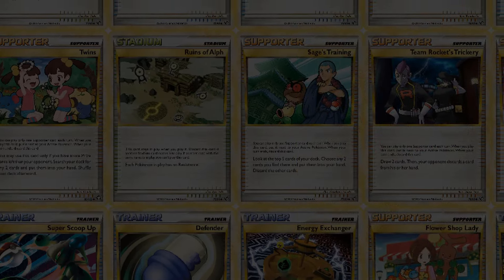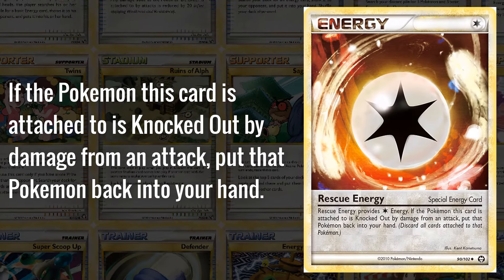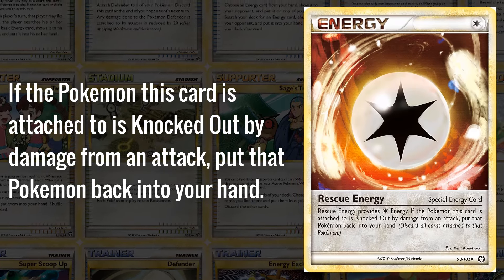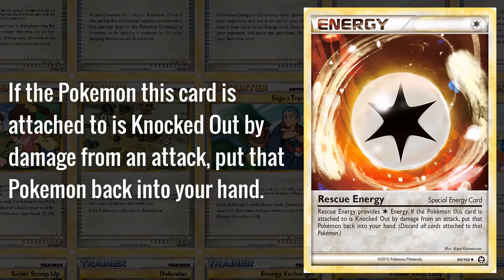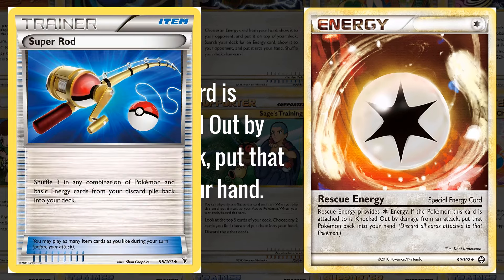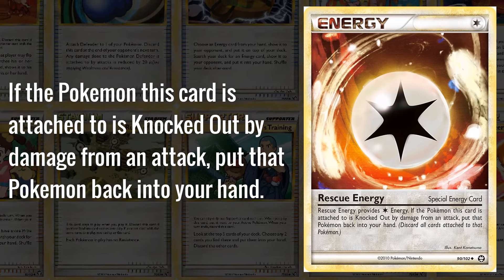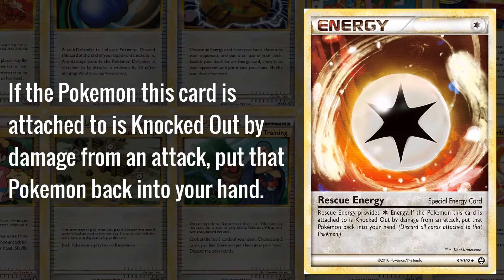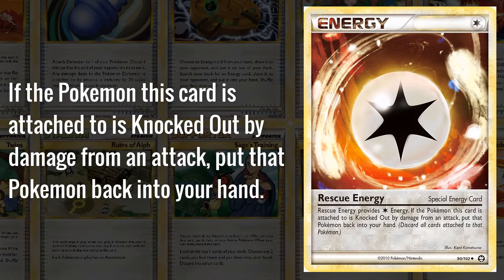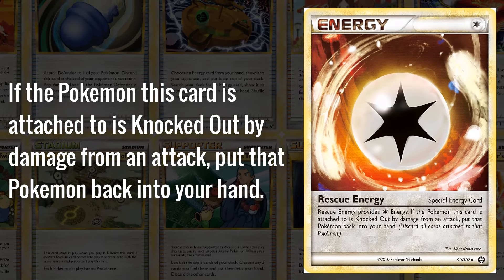Lastly for the non-Ultra Rare cards of this set we have Rescue Energy. Rescue Energy is a Colorless Energy that when attached, if the Pokémon it's attached to is knocked out by damage from an attack, you get to put that Pokémon back into your hand. This was really big in the 2011 World Championship format as there weren't any cards like Super Rod, so you had to rely on the unreliable Revive or just use Rescue Energy as your way to get Pokémon back. It played a big role in Reshiram/Typhlosion decks especially, as those decks needed to chain six Reshirams repeatedly to make it as hard as possible for the opponent to win the game.